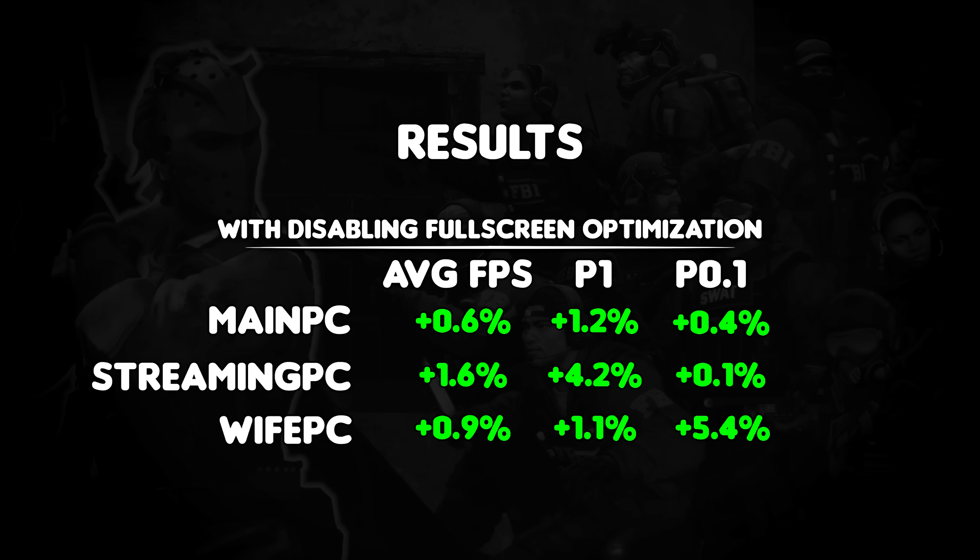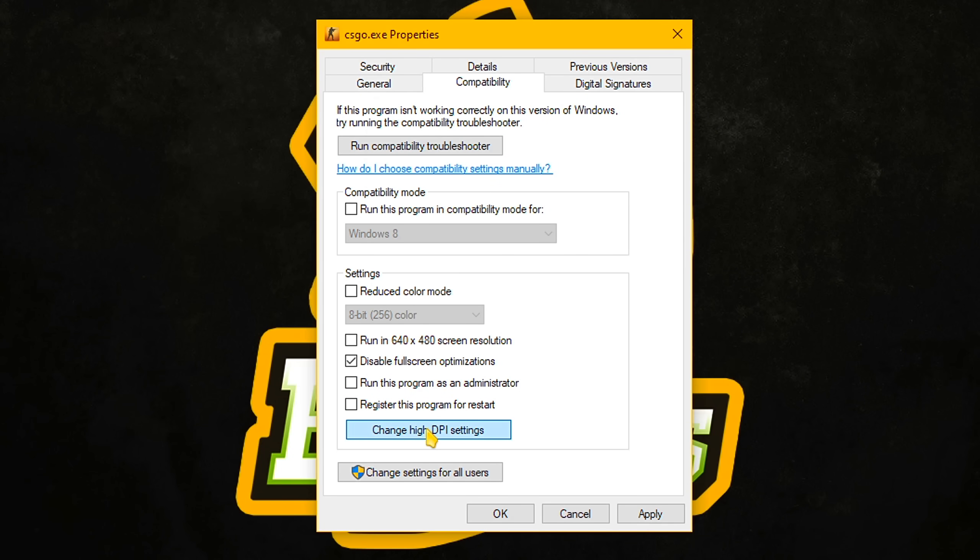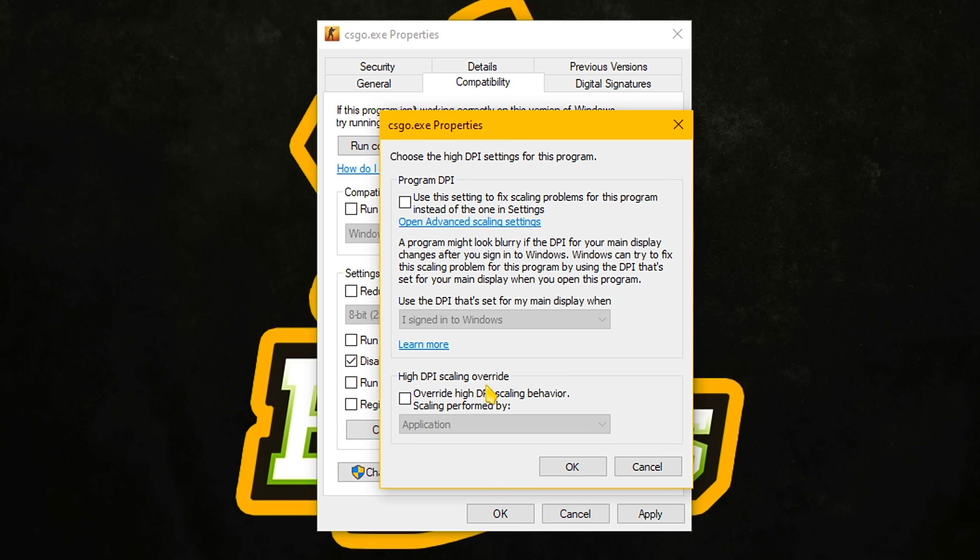We're talking roughly 7 FPS on a machine with a 7700K. My wife's PC, which is the lowest tier, with the 5.4%, that's 3 additional FPS. This being in the 0.1% means it's a very positive performance boost in terms of stability and getting those slow frames up to speed.